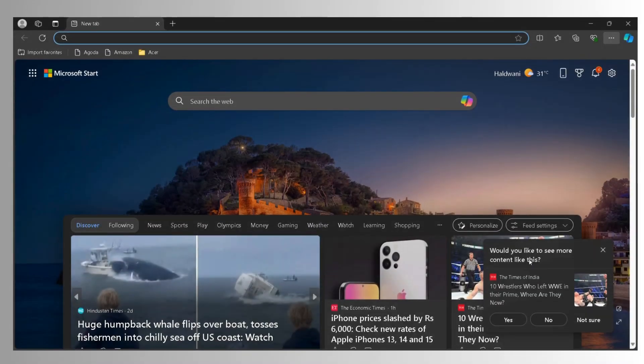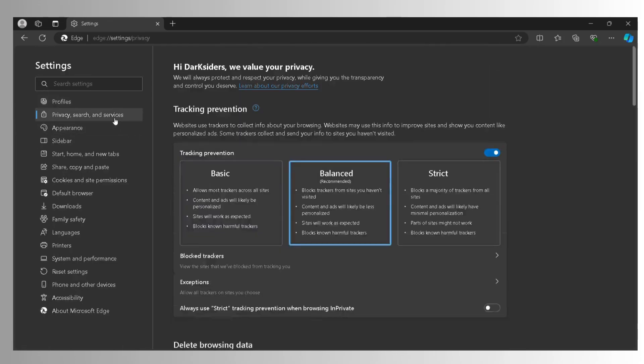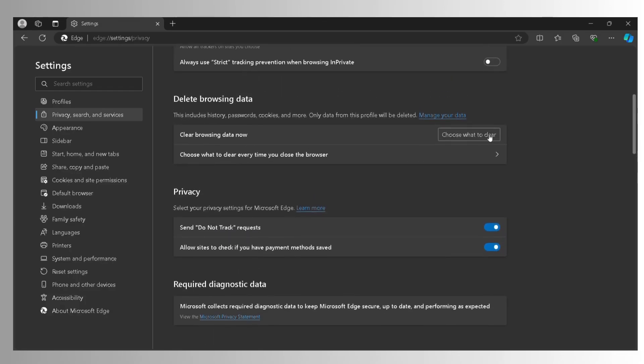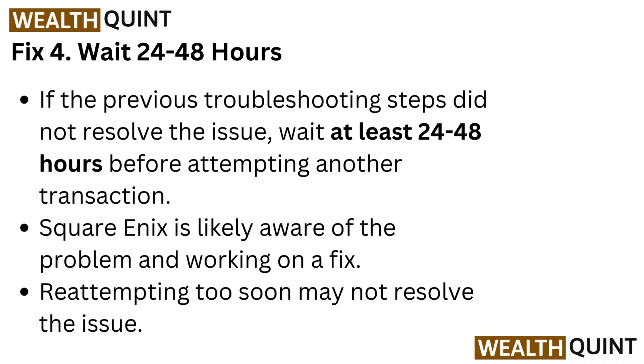Fix 3: Clear browser data. Open your default web browser and navigate to the browser settings or options menu. Look for the 'Clear browsing data' or 'Clear cache and cookies' option. Select to clear your browser's cache, cookies, and browsing history, then close and reopen your browser.